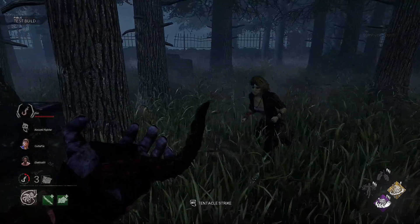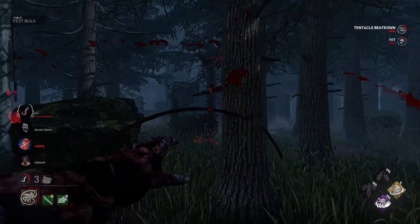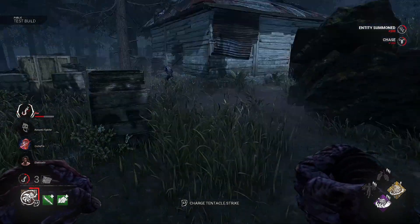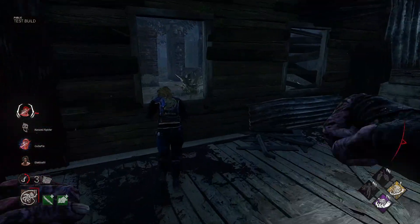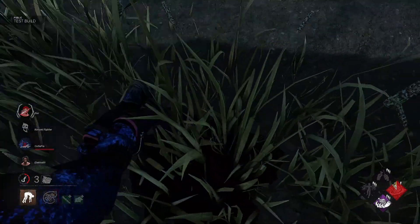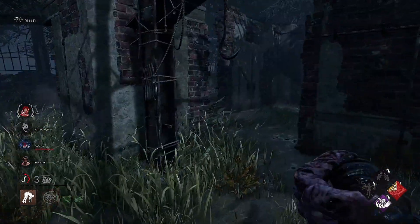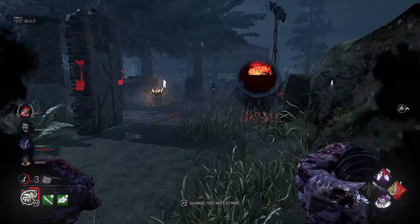I want to infect her and get to tier three — ray three as it's known. Got the hit. Someone just ran past me — let them get the save. I'm going to go after Yui. I need to hit her because of my perks — I want Surge value, so she gets hit and I get Surge on that generator. The rescue is being done over there. Let's get her picked up and hooked.